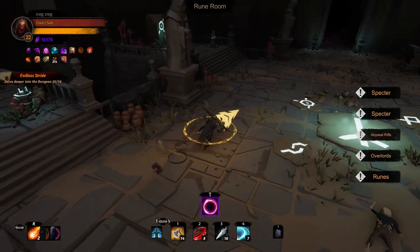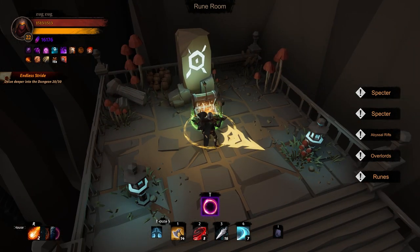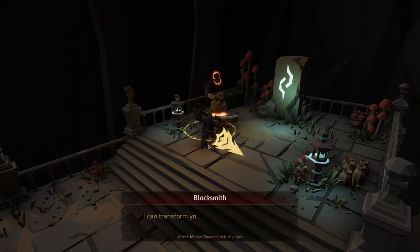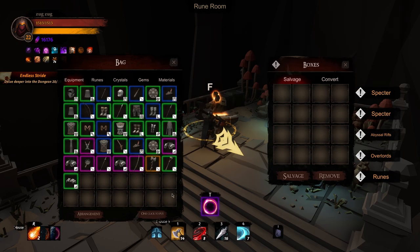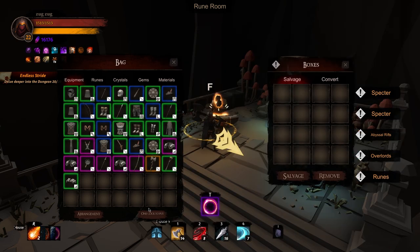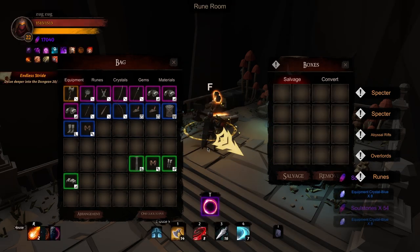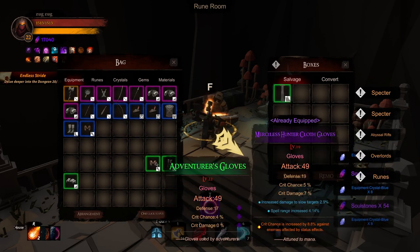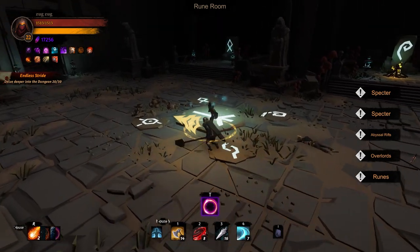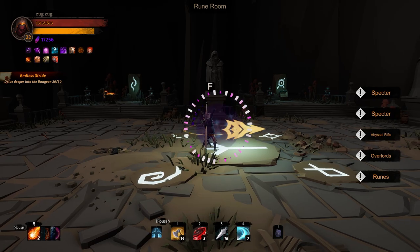Beautiful run. At any point I can go back. Let me open more chests to get rid of more stuff and then we'll try our other class. I'll transfer this to make it stronger. Got a Sundered Nature's Axe - two-handed axe. I'm gonna get rid of the greens, not really interested in any of the blues either. Salvage those and I'll go through the rest later. That's pretty much the Titan Grip warrior - Zug Zug, level 22.